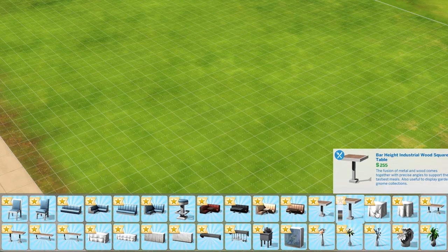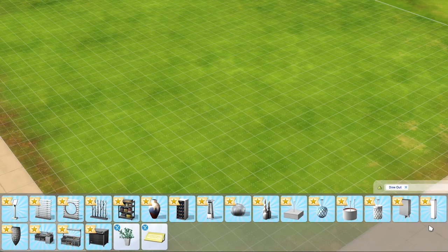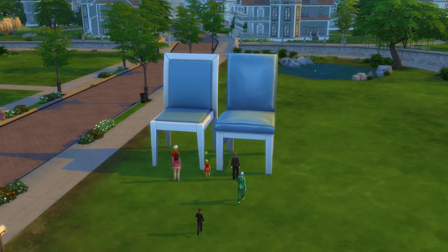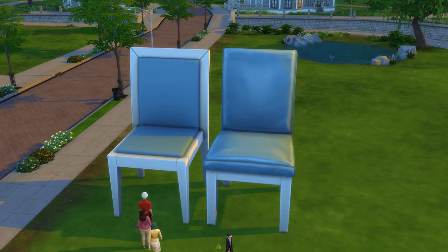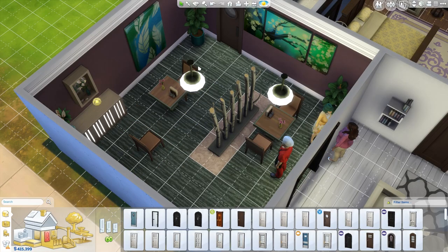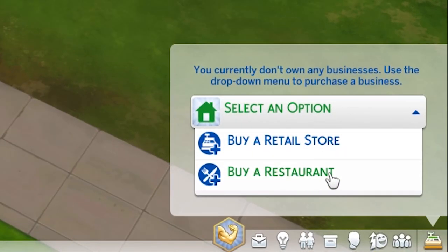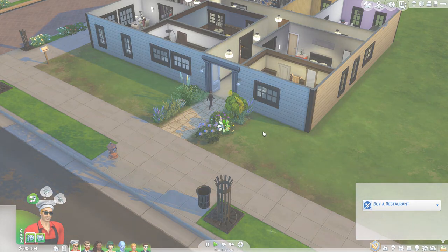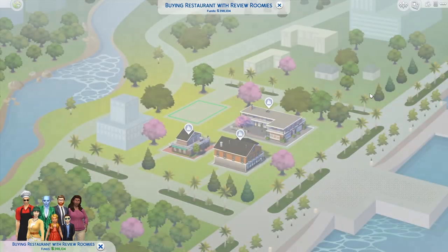To help you craft the quintessential cafe, you're provided with a decent assortment of new restaurant-appropriate build mode items, including two magnificent chairs alongside the expected booths, benches, and bar stools. And while you're free to use these items in your home, chances are you'll want to try owning your own restaurant, which is done in pretty much exactly the same way as owning a business in the Get to Work expansion. The whole pack feels a lot like an expansion to that expansion, so depending on how you liked its way of doing things, this could be a good or a bad thing.